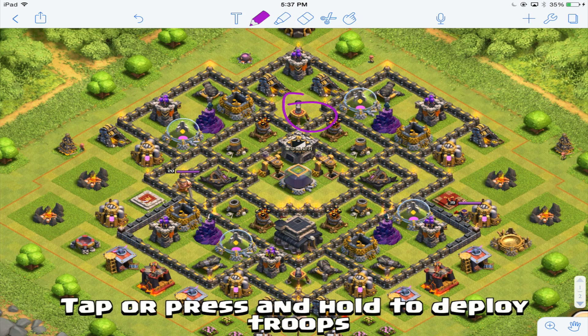The air sweepers are in good spots. This one down here is a little bit vulnerable, but it does have an archer tower and a couple of cannons protecting it, and the one up here is very protected.